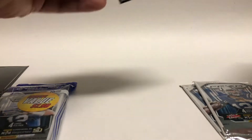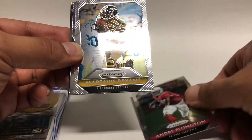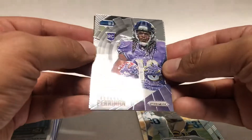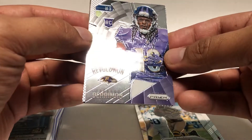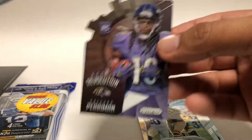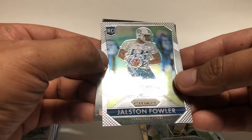Pack one. Starting off with Andre Ellington. Martavius Bryant. Here's a Rookie Revolution — Brashad Perryman, die cut. And Jocelyn Fowler, rookie.